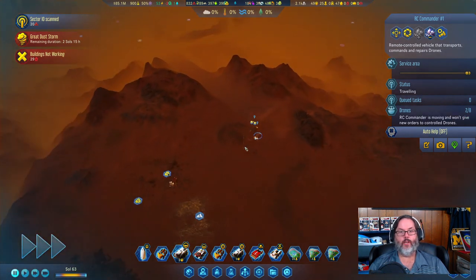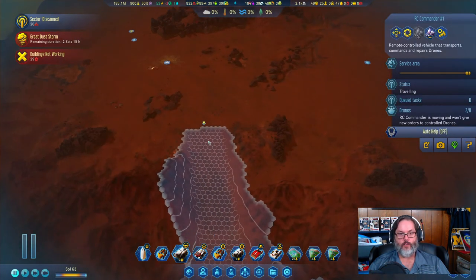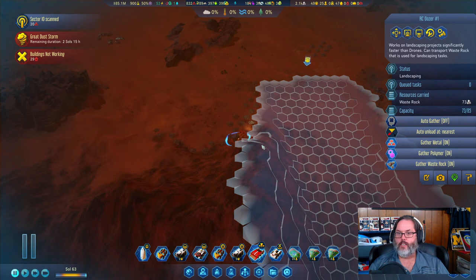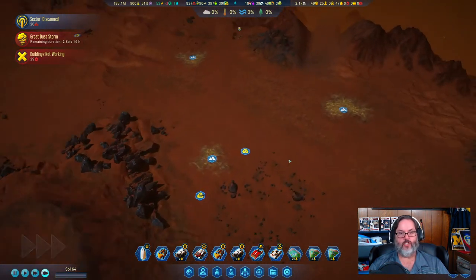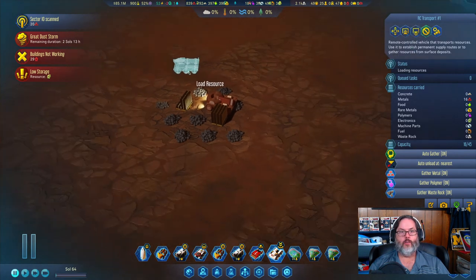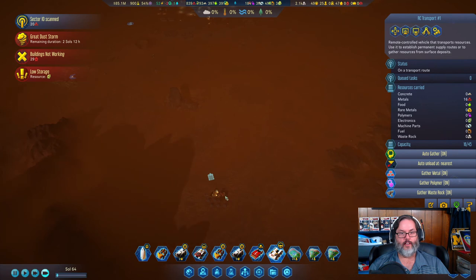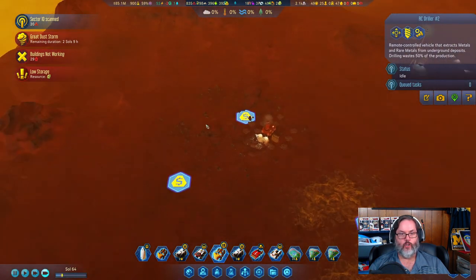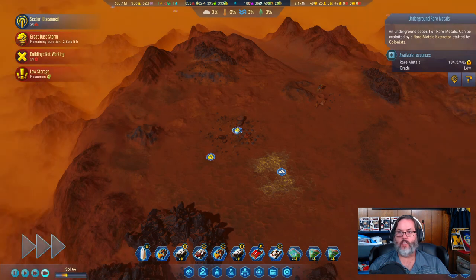We built a sensor tower up here which is giving a little additive boost. The RC transport is working away diligently. I'm going to ask him to gather rare metals and bring those back up here. I could send the other RC commander up to work that area too — he's got 185 rare metals left to collect.